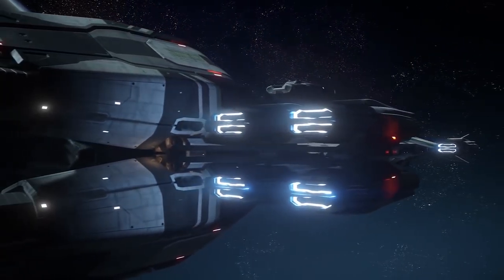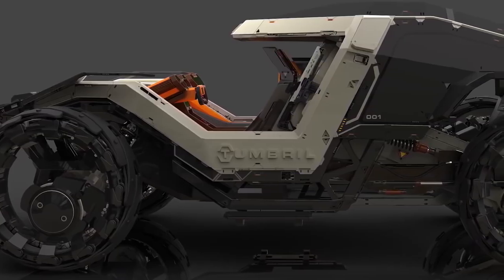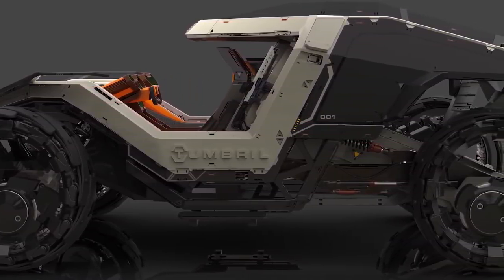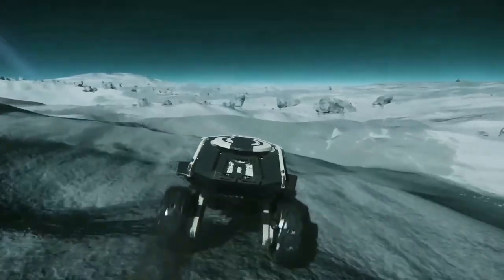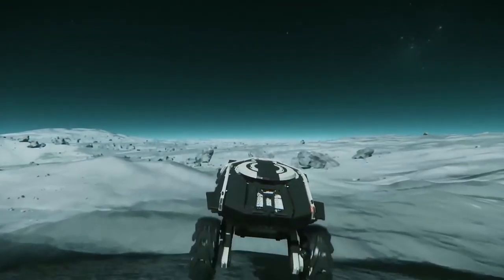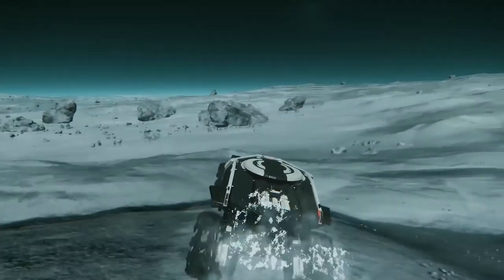We've had a small update on the Tumbril Cyclone, a land vehicle. It's a two-man vehicle, but can be three if you equip the rear section with a gun. The other modules available include EMP, cargo, and missiles — a little bit of a variant. The idea of this vehicle is very fast, very rugged, Humvee-like, but at the same time modular.